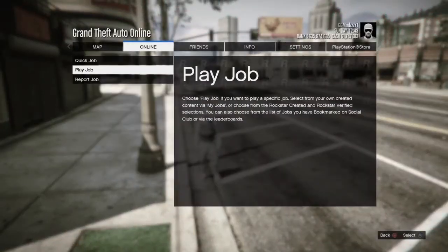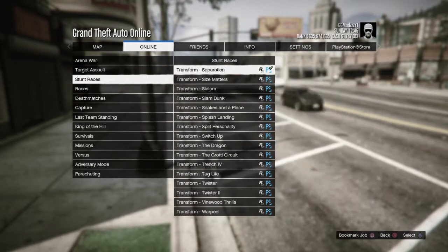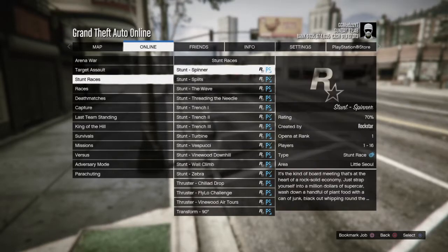Once you've done that, bring up your pause menu, go to Online, then Play Jobs, then Rockstar Created. Now go to Stunt Races and keep scrolling down — or press up on the D-pad — until you find the race called Stunt Plummet.